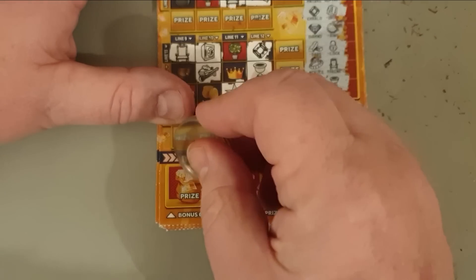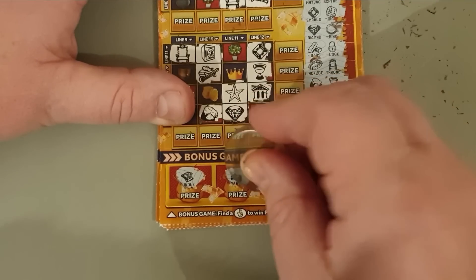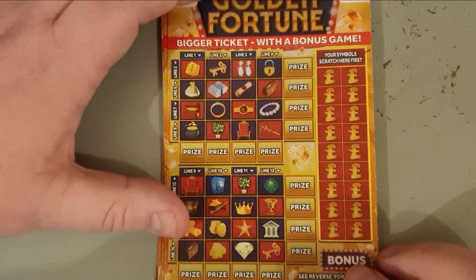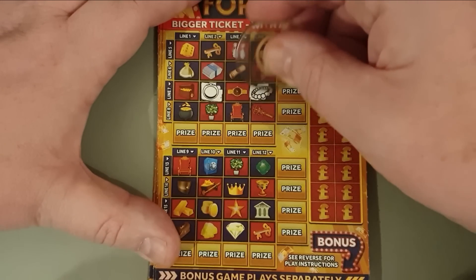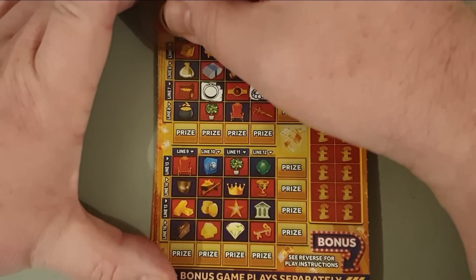We do get lucky fingers though - bundles of cash, a stack of coins, a broom broom, and a motorbike, but we're off with a dud. Moving on to card two: a ring and a pearl necklace. A scepter, a scepter, a scepter, and a dice.